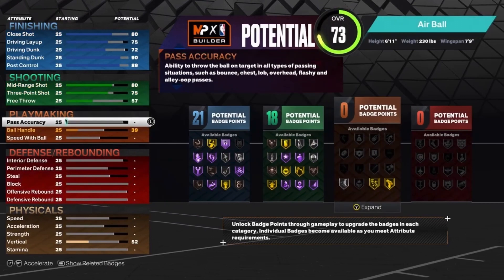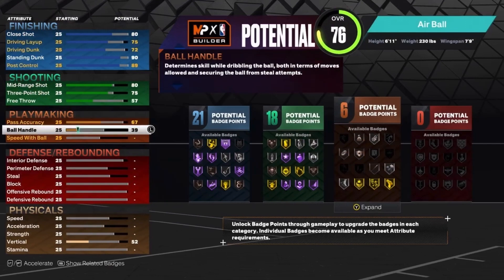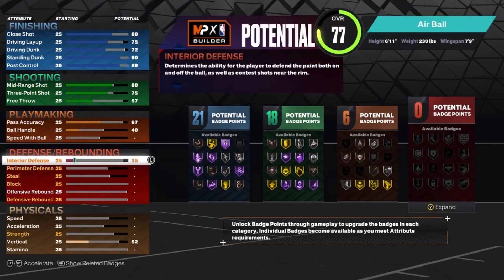For the playmaking, you want to put 67 for pass accuracy and 40 for ball handle. That'll give you 6 playmaking badges.